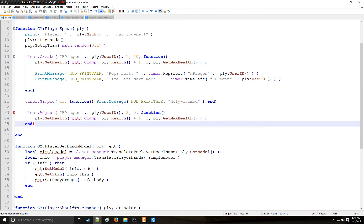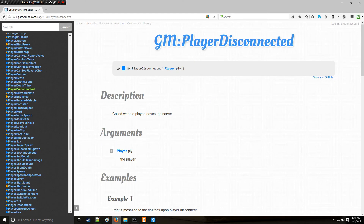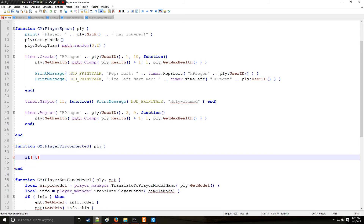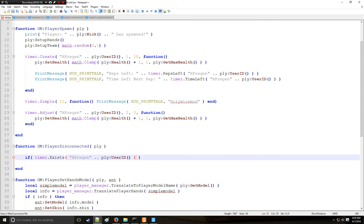When a player disconnects, the timer is no longer needed — it wastes memory. A good way to handle this is using the GM:PlayerDisconnected() hook, which is called whenever a player leaves the server and takes a player argument. Inside it, we first check if the timer exists using timer.Exists() with our identifier — it returns true if it exists and false if it doesn't — to prevent errors.